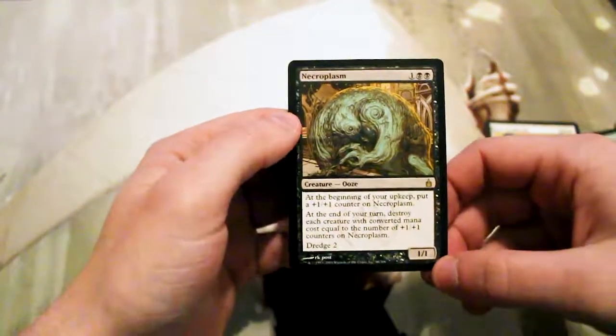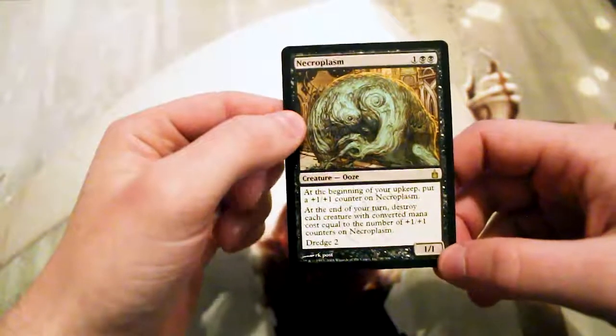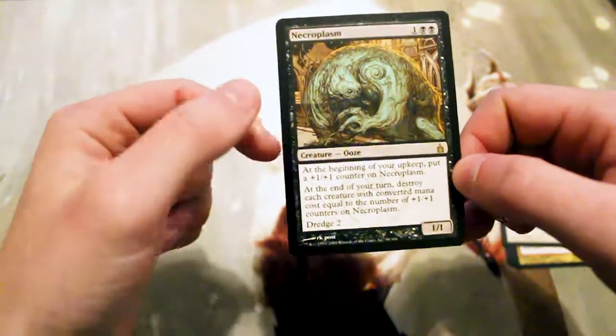Our rare is Necroplasm. For one and two black, it is a 1/1 Ooze. At the beginning of your upkeep, put a +1/+1 counter on Necroplasm. At the end of your turn, destroy each creature with converted mana cost equal to the number of +1/+1 counters on Necroplasm — which I believe includes itself, so it really is only good for a couple of turns.